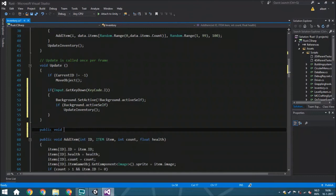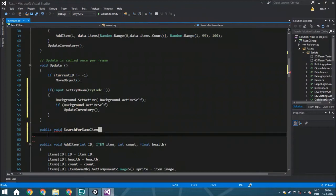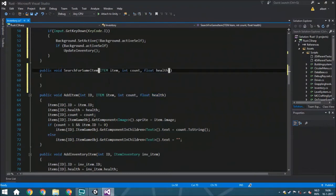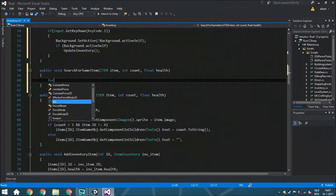The main thing we're going to do today is create a new function called 'public void SearchForSameItem'. All this function does is, whenever you pick up an item, it searches through all the existing items to see if you already have the same item. If you don't have the same item, it finds the first empty slot where we can put it. We'll start with a for loop.